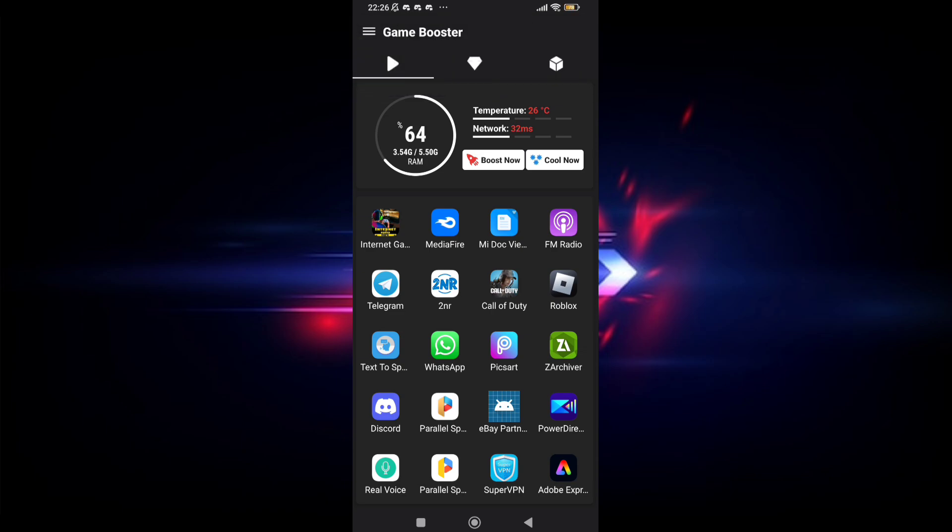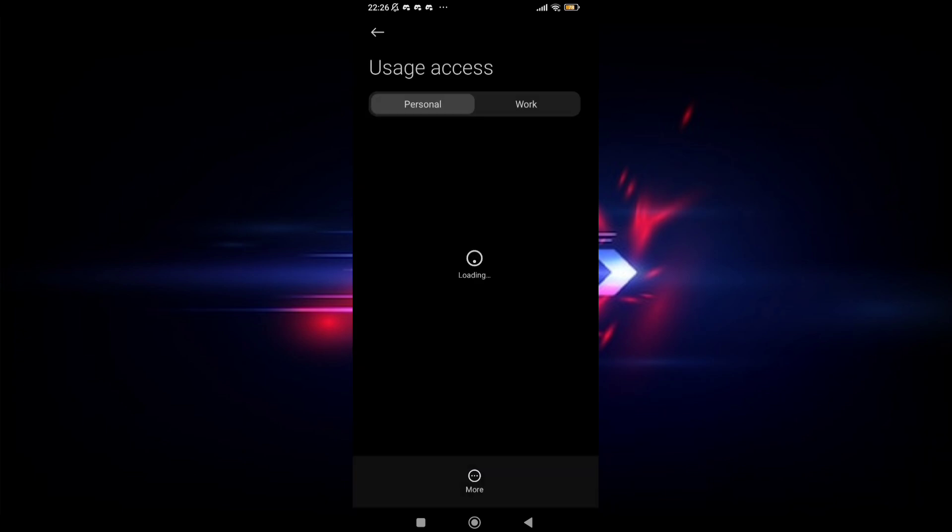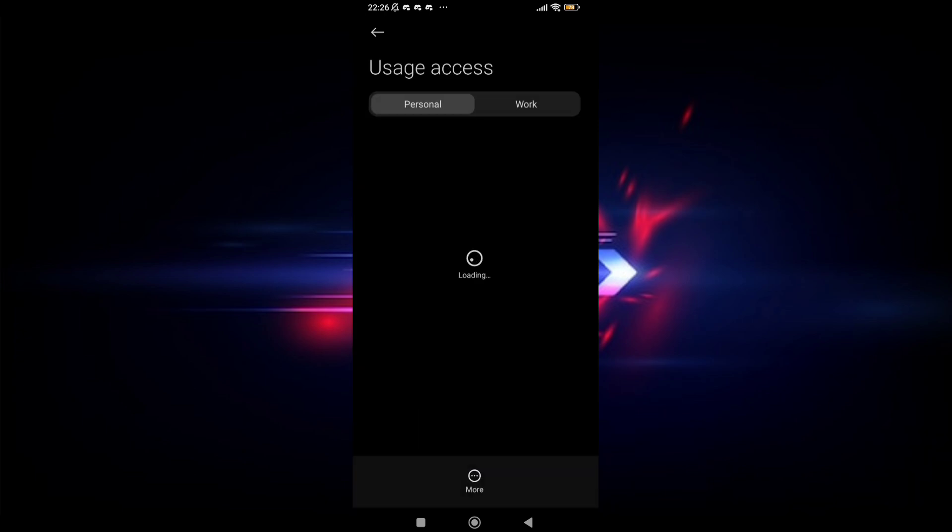After opening, choose the game which is lagging on your device. After choosing it, select the gaming mode set to maximum. The max gaming mode will give you more FPS and your game lag will reduce.